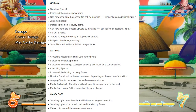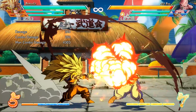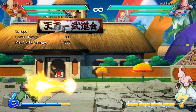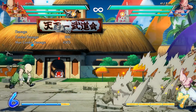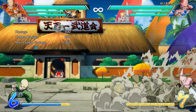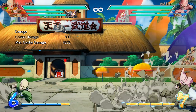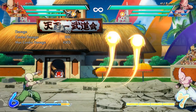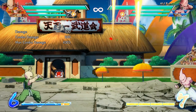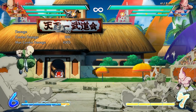Moving on, we have Krillin, Kid Buu, and Majin Buu. Starting with my favorite character in Dragon Ball FighterZ — Krillin — he's gotten some really interesting stuff. I don't think it's solved the big problem of Krillin, that being his assist not being too great for the rush-down meta, but I'm still super excited. The really important part of Krillin's patch is that his normal ki blast is completely changed. It used to be that on the ground you'd throw ki blasts out, click again and they'd go up, or in the air click again and they'd go down.